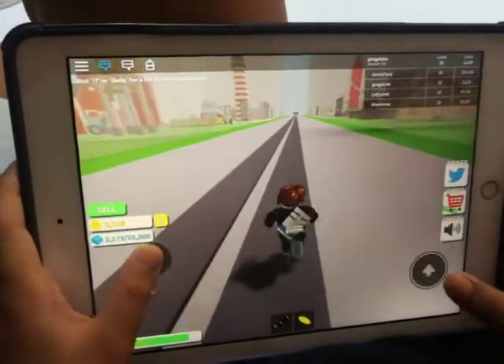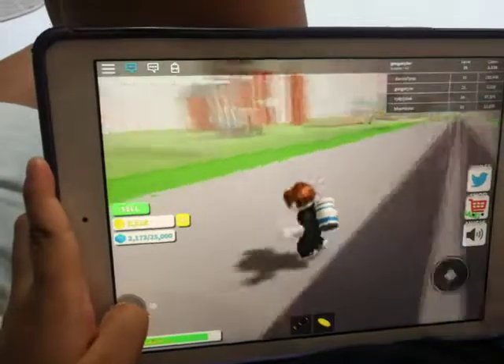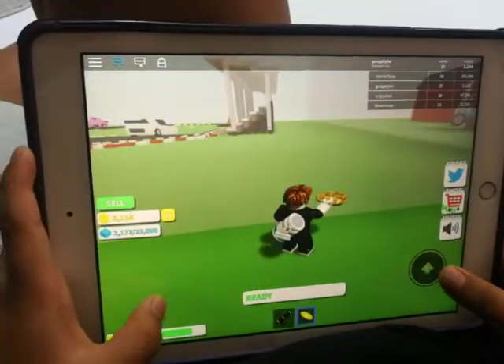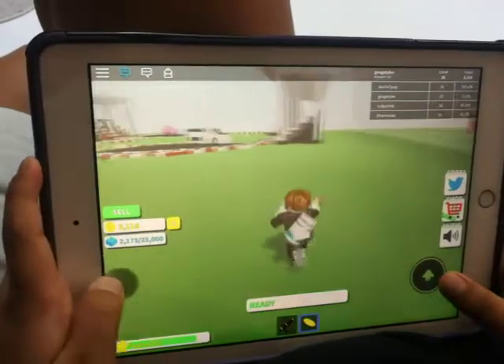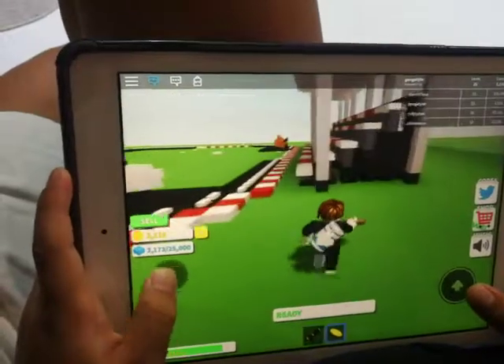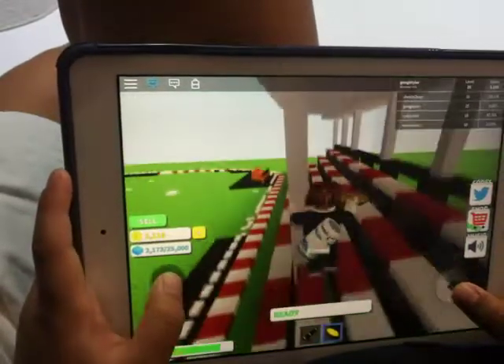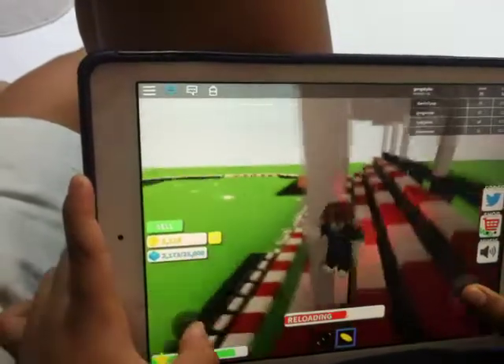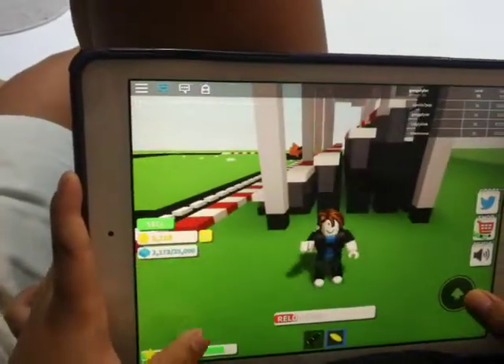How does this game work? So in this game you can get a little gun and a little bomb, and you can also get a backpack to get some bricks — little Lego brick storage — and you can sell them into coins. Let me show you guys what this little bomb does.